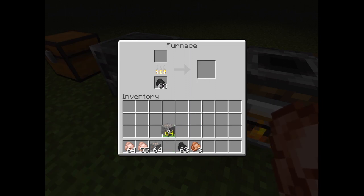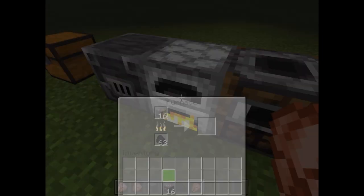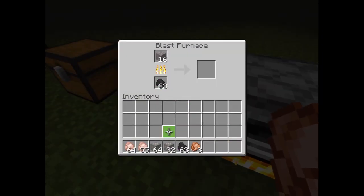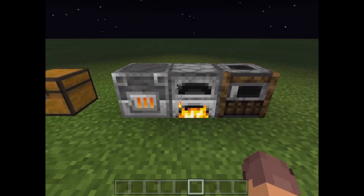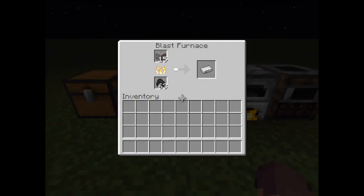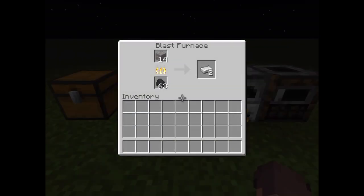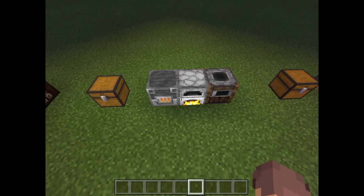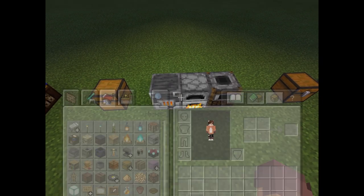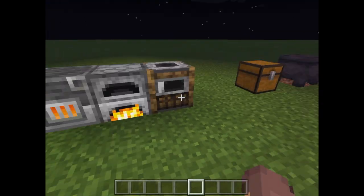Same with ore — I'll put 16 in the furnace and 16 in the blast furnace. The blast furnace smelts ore a lot quicker than the normal furnace. Look, that's done two while the furnace has only done one and a half. You can't put sand in either of them, which is weird, so you still need regular furnaces for that.